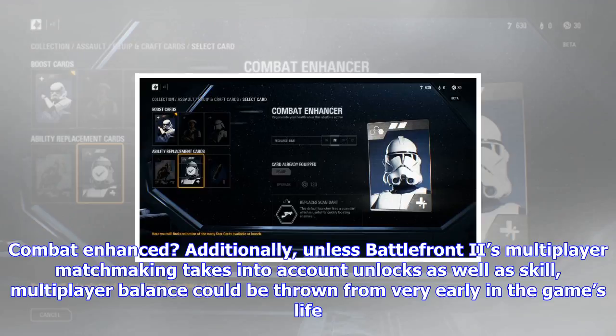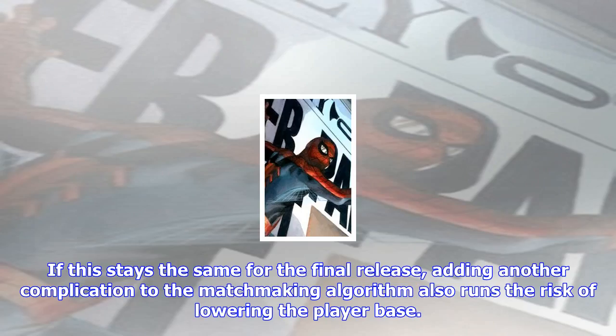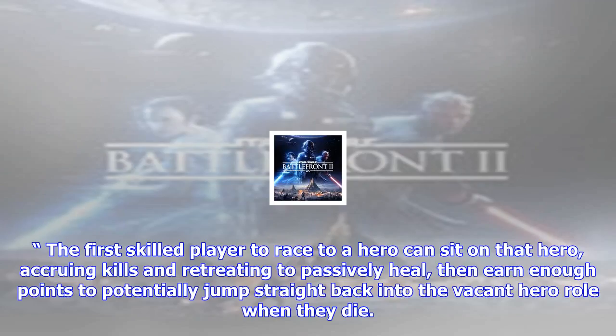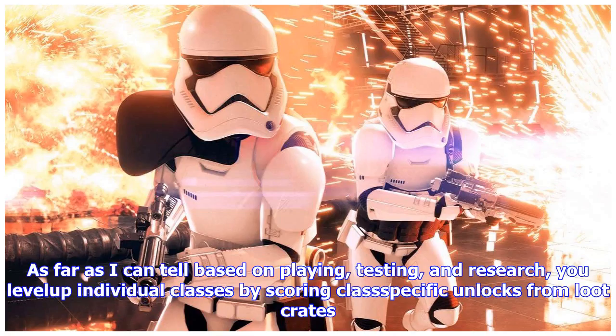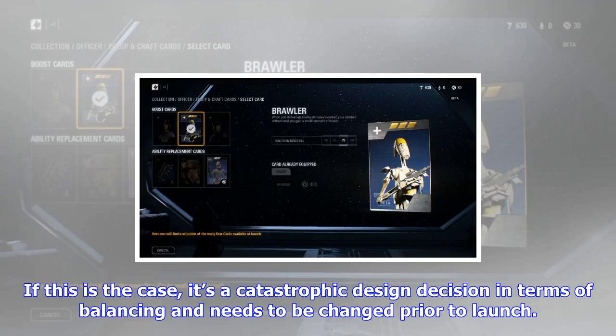It's more concerning in Battlefront II than, say, Overwatch, because Battlefront II's unlocks impact gameplay. When gameplay-impacting unlocks are determined by RNG, game balancing falls apart. Unless Battlefront II's multiplayer matchmaking takes into account unlocks as well as skill, multiplayer balance could be thrown from very early in the game's life. There's no server browser — at least not in the beta — which meant players were forced to sit in a lobby screen until a fixed number had connected, and then there were multiple countdowns before a match even started. If this stays the same for the final release, adding another complication to the matchmaking algorithm also runs the risk of lowering the player base. Without the player base, there are fewer people to spend money on loot crates, which in turn damages the recouping of costs of ongoing development of content and game updates, including the touted free DLC. The first skilled player to race to a hero can sit on that hero, accruing kills and retreating to passively heal, then earn enough points to potentially jump straight back into the vacant hero role when they die.